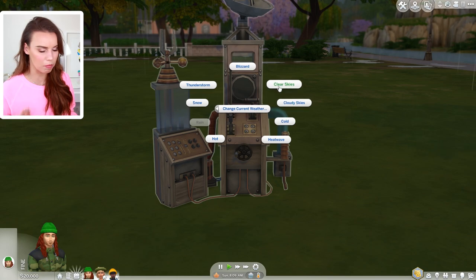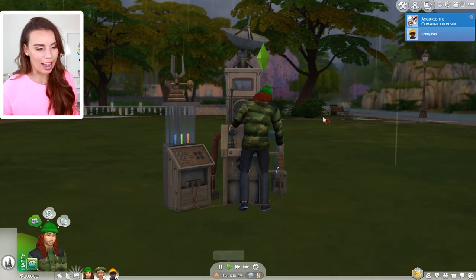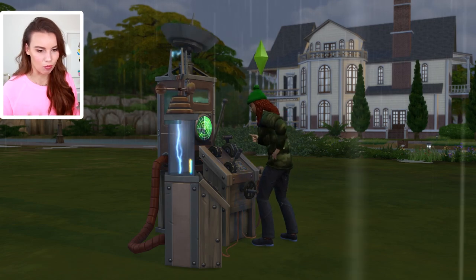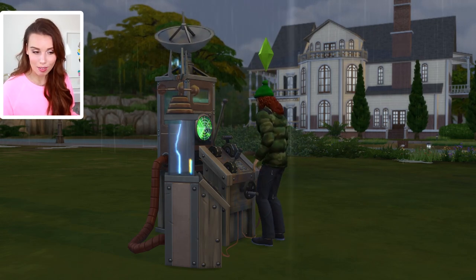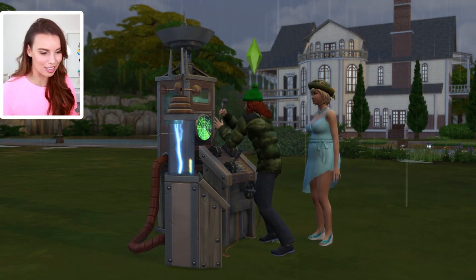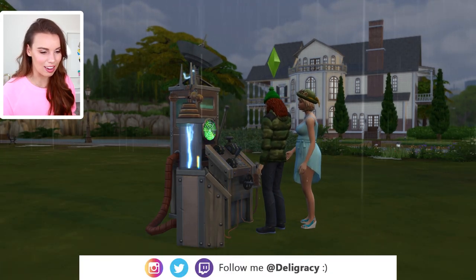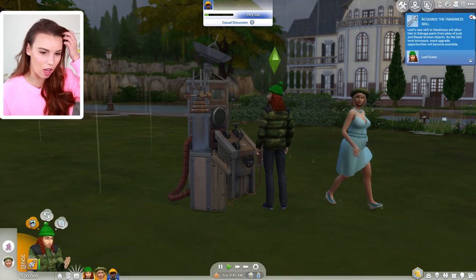This is the weather changing machine — I don't know the official name — but basically this is a machine that lets you actually change the weather forecast in your game. My Sim here is winding it up, cranking it to change the conditions from this rainy spring weather to something different. If you have the handiness skill, your Sim will be able to do more with this device. They will even be able to change the season entirely. Right now he's just attempting to change the conditions. Because he doesn't have any levels of handiness, it's a fail — sometimes it works, sometimes it doesn't. You've got to get that handiness skill up first.